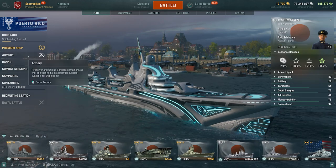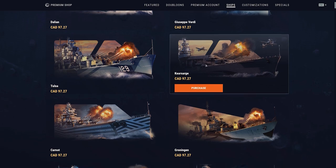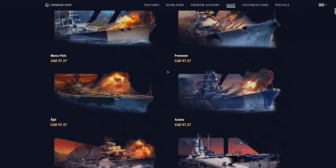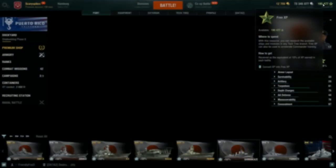What I like about Wargaming's premium shop is that if you look at the ships tab, you can see the exact price in real money — for example, a Giuseppe Verdi shows exactly what it costs. I really appreciate that transparency instead of a convoluted doubloons-to-ship-pass system. I think if people like the game and trust the developer, they'll want to spend money to support it anyway, so the transparency in the shop speaks volumes about the developers — kudos to them for that.